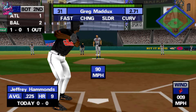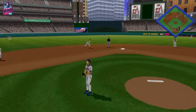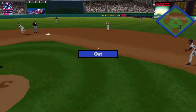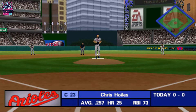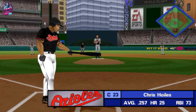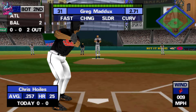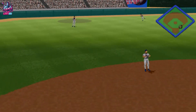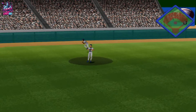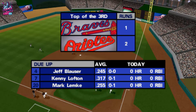Ground ball to the shortstop. Throw to first — he's out of there. Two outs, nobody on. Up next, Chris Hoyles. Hit to left field. Easy out. Three up and three down.